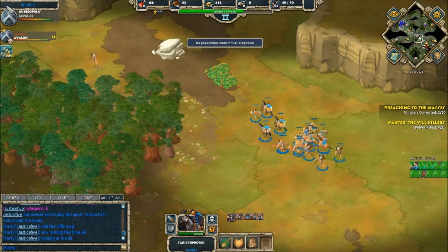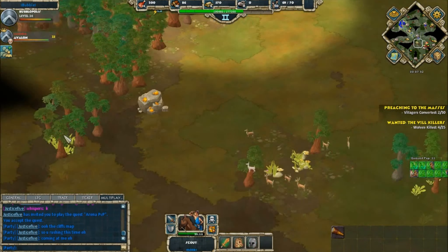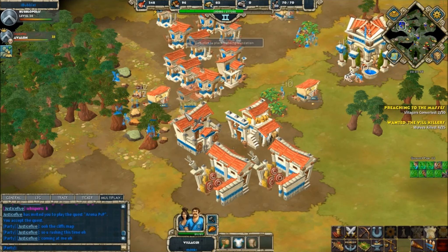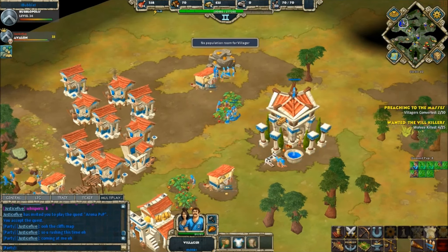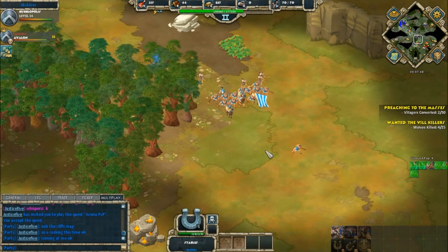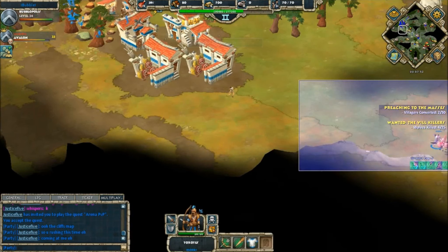Justice Five was ready for that push and pushed Bubble away. We got to see all the crazy rare and epic gear on those units — they look very beefed up compared to Bubble's. But Bubble is not going down without a fight; he's going to retreat and really focus down on his economy even more. Justice Five seems content to just sit back and turtle, pumping out forces.